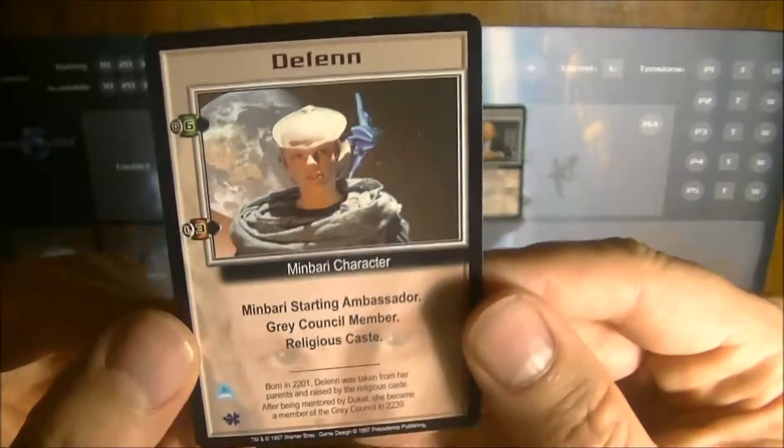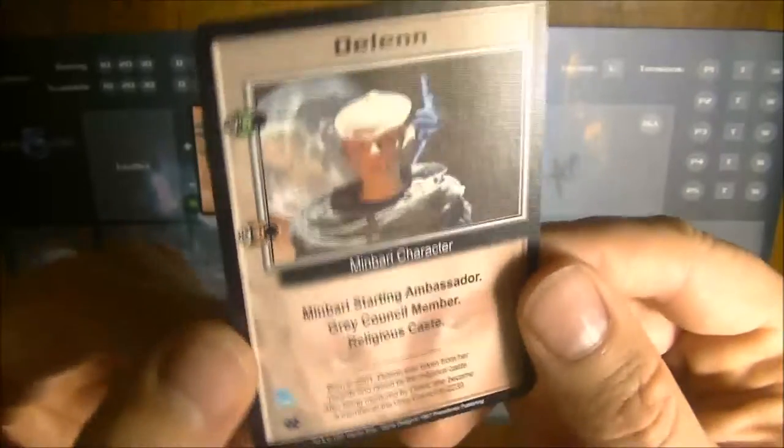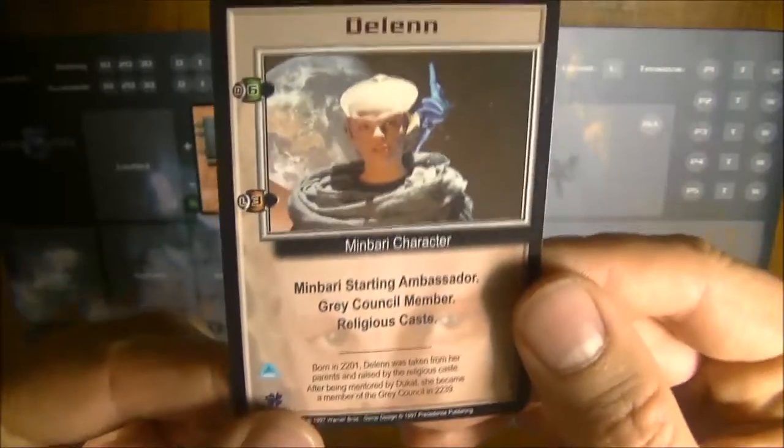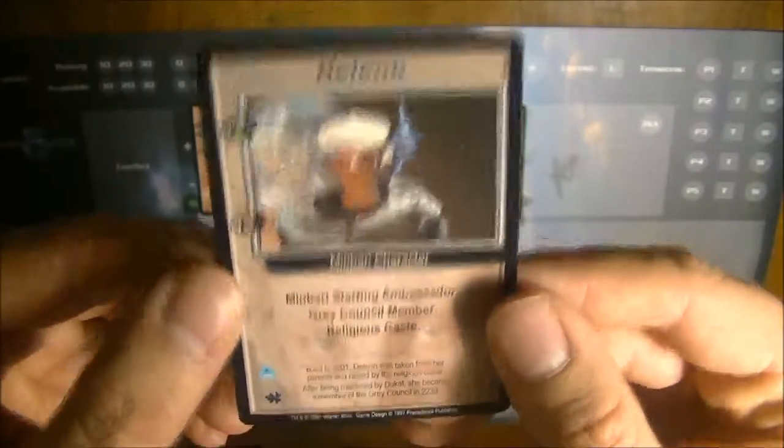There are also some agendas that play with destiny marks. So if you have enough of those you can win the game and so on. Those are like favours of the universe or of the fate of the characters, which are signalled by those marks.